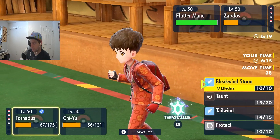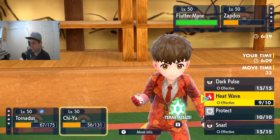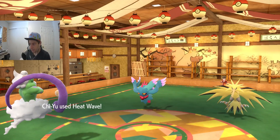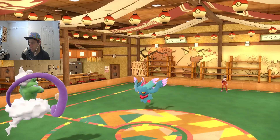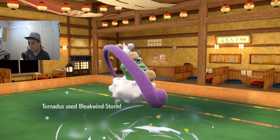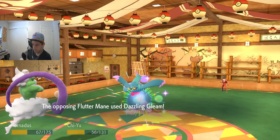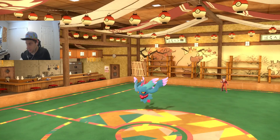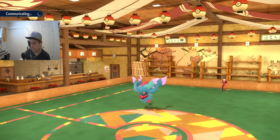I've got four turns of Tailwind left. I do have to rely on some inaccurate moves here. Hit both Heat Waves. Now this is single-target Bleak Wind — oh, just barely hangs on. Dang. But so does Chien-Pao. That's two turns of Tailwind left. Now I get special attacking Flutter Mane in. Sorry, I'm coughing a little bit — still recovering from being sick.